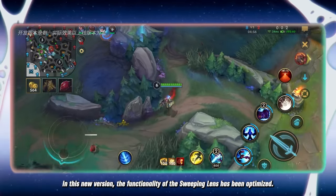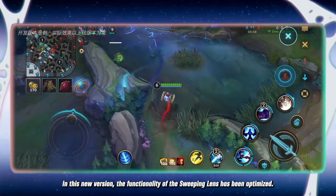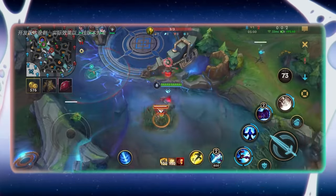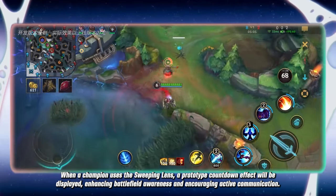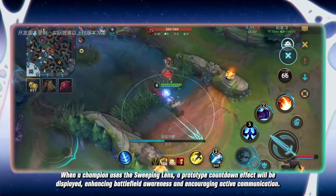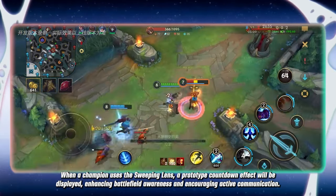In this new version, the functionality of the sweeping lens has been optimized. When a champion uses the sweeping lens, a prototype countdown effect will be displayed, enhancing battlefield awareness and encouraging active communication.